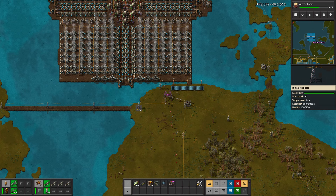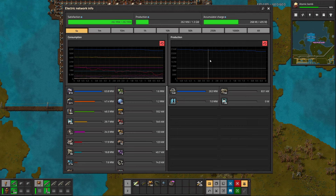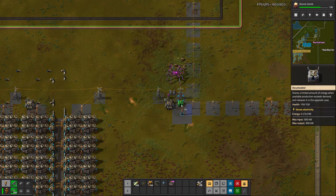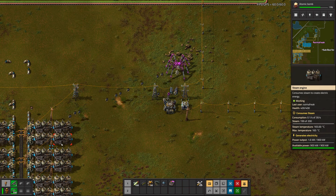Any moment now the trains will start bringing resources in for the furnaces and we'll see a spike in power. As you can see we now have over 1.5 gigawatts of power. We just need to add a switch to the old coal power system so it doesn't come on all the time and only when needed. We'll do this by putting down an accumulator and monitoring the capacity of it - if the accumulated charge drops below a certain threshold, this switch will connect to the old furnace power network and the demand for power will make the furnaces turn on, which will give us about 300 megawatts of buffer.